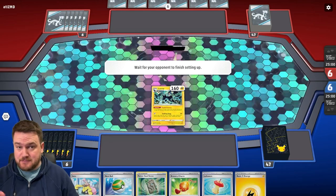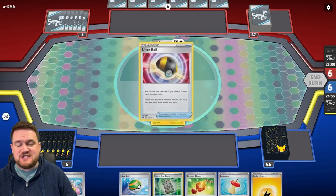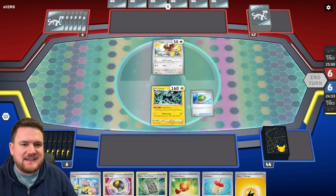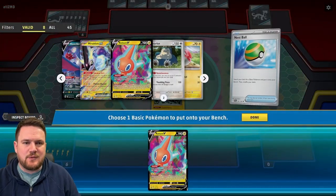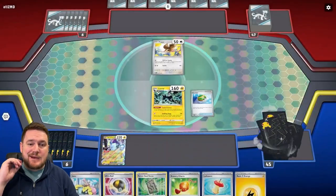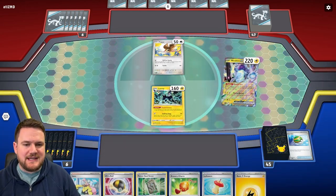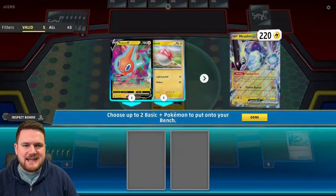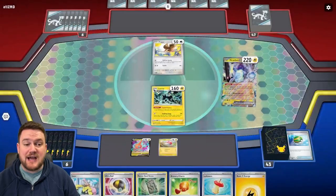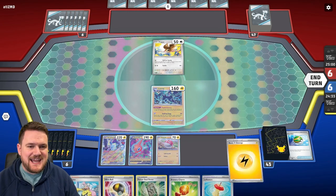One card I forgot to mention is Luxray with Explosiveness. It's a Stage 2 that we can put into active as long as we start with it. It's very useful. We can then grab our Miraiadon with a Nest Ball, and use that Tandem Unit ability to grab as many Lightning Pokemon as we like. We've got a Voltorb here, which is fantastic.